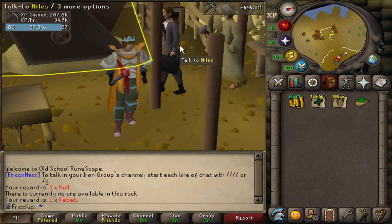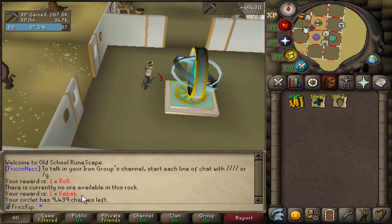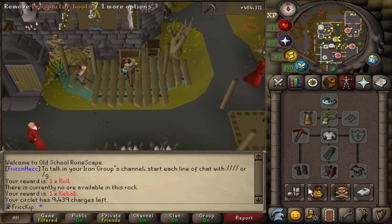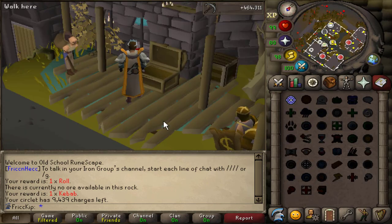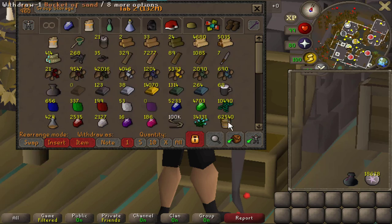Let's check the charges on the Circlet of Water - I started with 10k and now I'm at 9,439, so roughly 40 charges per hour is what you're going to use up on the circlet with the gear I had. Here is all the sand and giant seaweed that will be enough to get me to 99 crafting, and I'm kind of curious about the price check of it. Although it's going to cost me astral runes too. It is now time to cast a whole bunch of super glass make, because while I do technically have 99 crafting banked, it's not actually banked until I have this all made into molten glass.